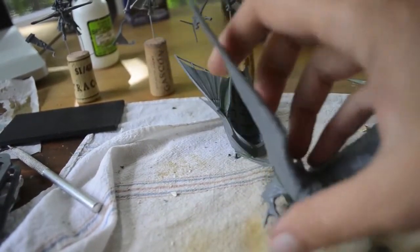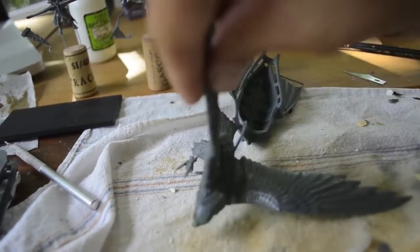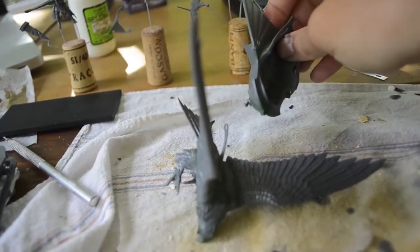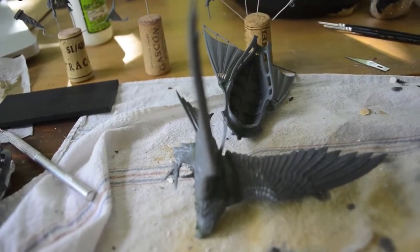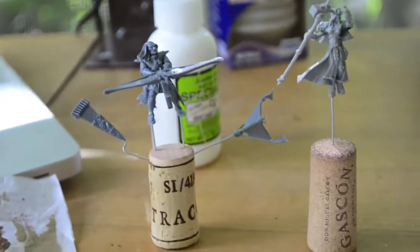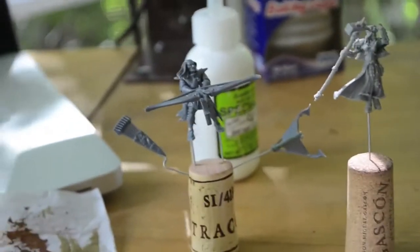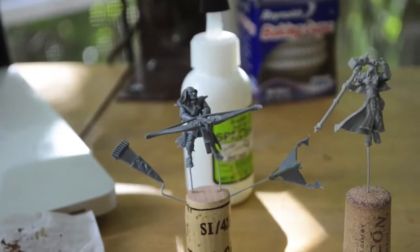I'm thinking it'd be really cool to position it almost like this — up in the air above the base, showing that they're turning. The tiller guy is actually positioned really well for that, because he's got his right leg up like he's bracing himself against a turn. The bolt thrower guy isn't quite positioned as well for shifting his body weight like that, but we'll see how that goes.